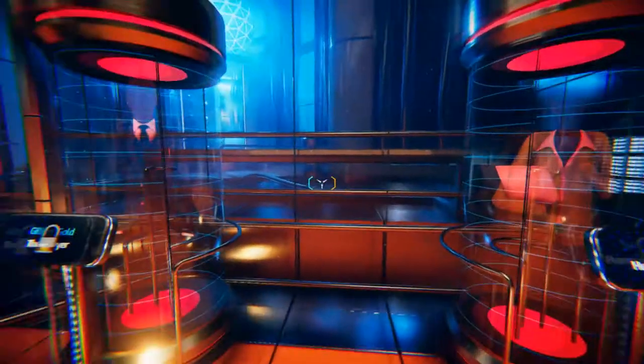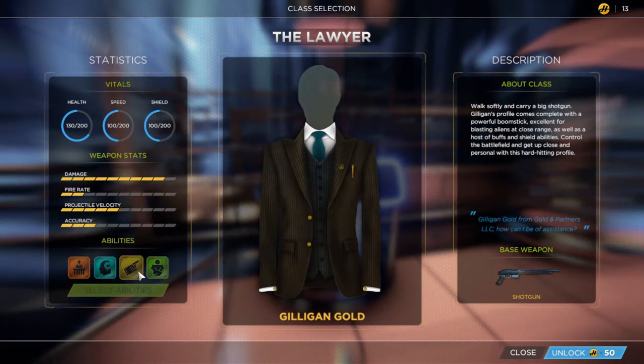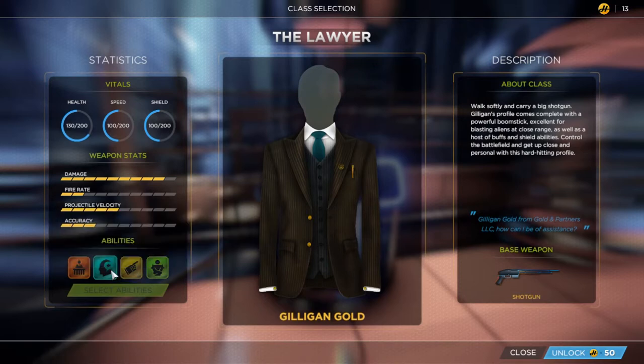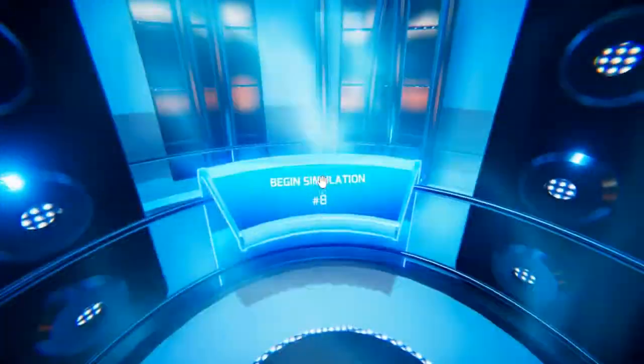Then we've got the Lawyer, who's got a shotgun — that's pretty cool. He's got Restraining Order, Extradite to blast a group of enemies, and 20% increased movement speed when moving backwards. Oh, that's nice. Create a banner at the current position for 15 seconds and gain a 15% damage bonus within the marked area. Interesting. I don't generally like staying in the same area, but maybe if I had a shotgun.